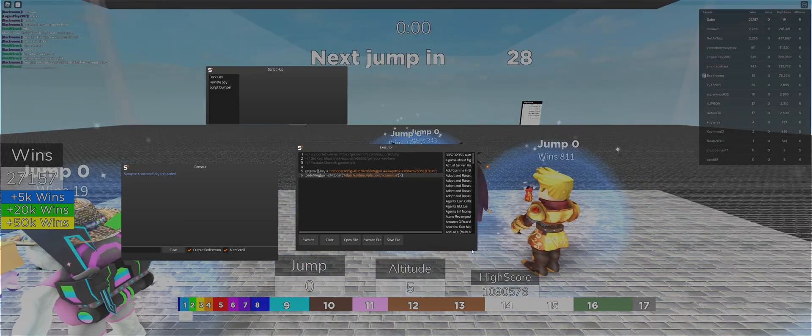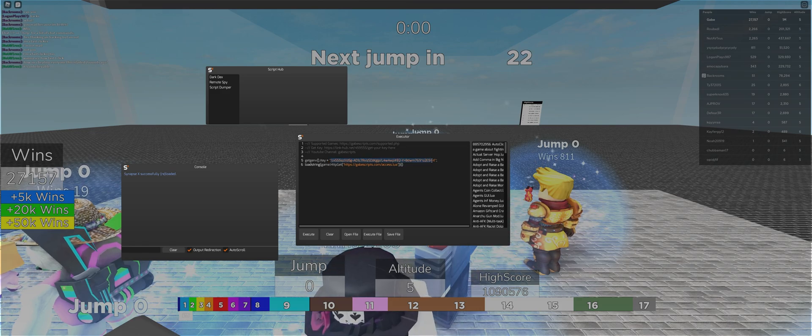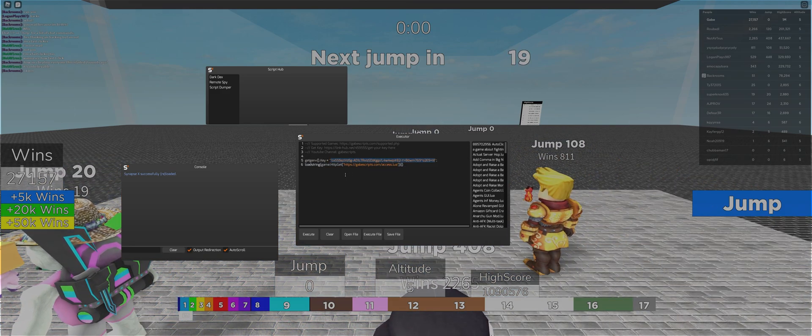To use my script, you'll find the link in the description, and you get your key through that link if you don't have one already. Paste it right here inside the apostrophes, and once you're done, you'll be able to use my script.